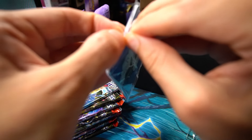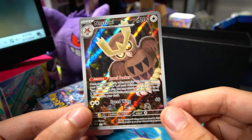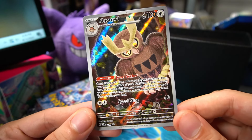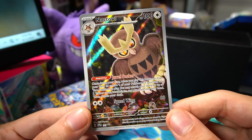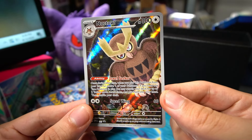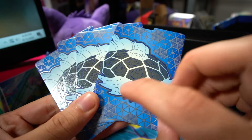The Noctowl promo was actually a card you could pull from Stellar Miracle, the Japanese version of this set. I believe it was the 17th or 18th most expensive card in Stellar Miracle, but they took it out and made it a promo for this ETB. It's a really beautiful Noctowl — the illustration is done by Tetsu Kamiya. And this card actually will have some competitive play, so don't think this is a cheap dollar promo. People will be actually using this in some decks. The code card gives you the Noctowl and the sleeves in the online game.